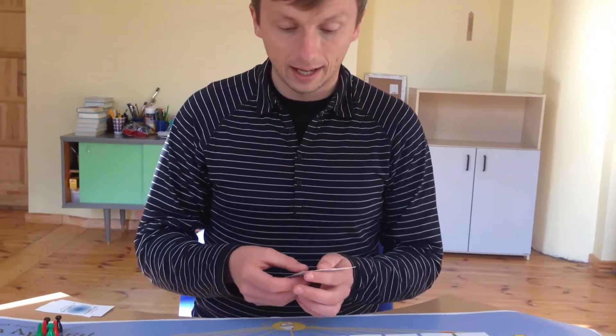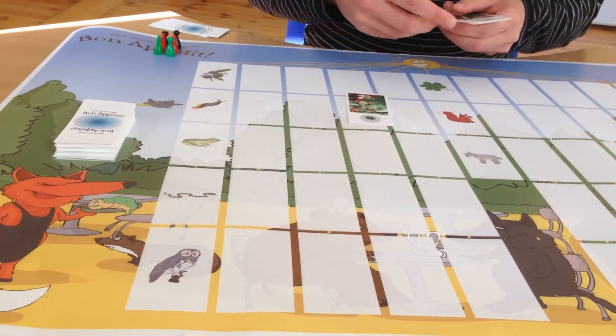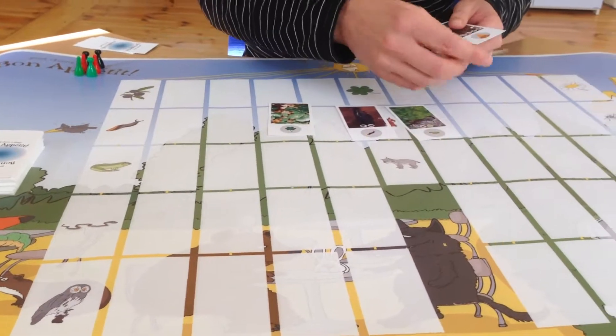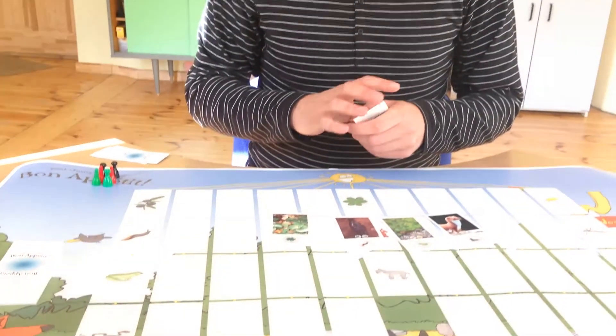Here we have the game board, and also we have this deck of cards, which contains a variety of plant and animal cards, and the game pieces. This game can be played by between two and six players. Each player will receive four tokens of the same color, which they can use to mark their food chains as the game goes on.